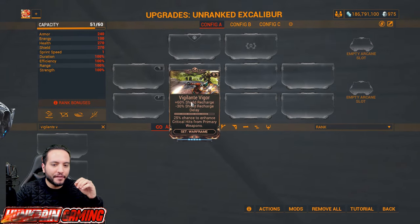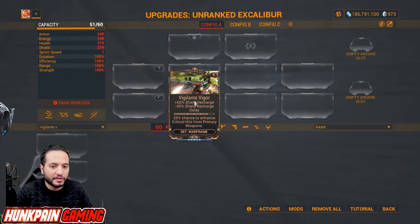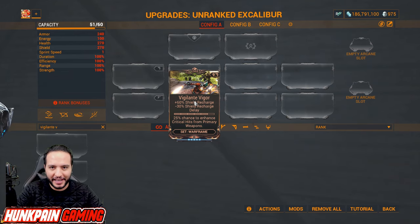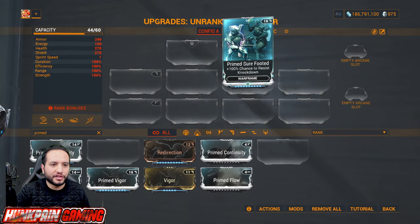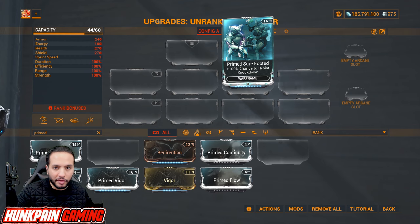Vigilante Vigor: 60 shield recharge, minus 30 shield recharge delay, and 25 percent chance to enhance critical hits from primary weapons when you have the Vigilante set on your companion. One of the most important mods in the game — Primed Sure Footed, only obtainable from login rewards at day 400. It resists knockdowns, preventing enemies from getting an advantage and killing you.